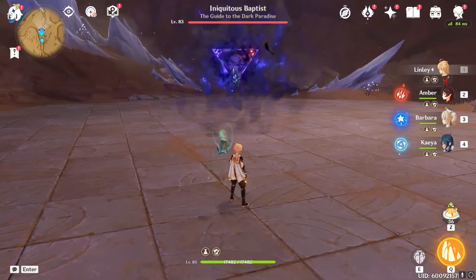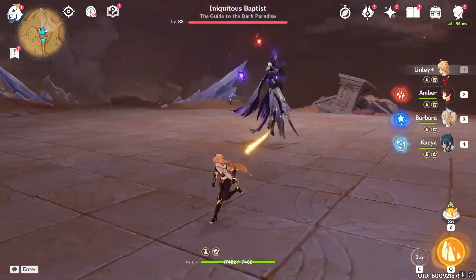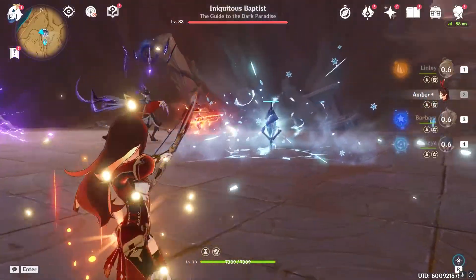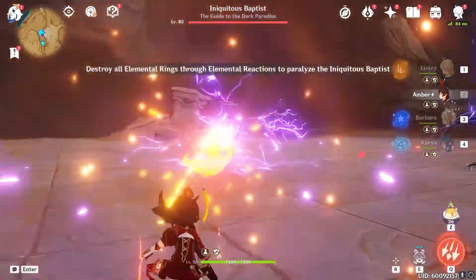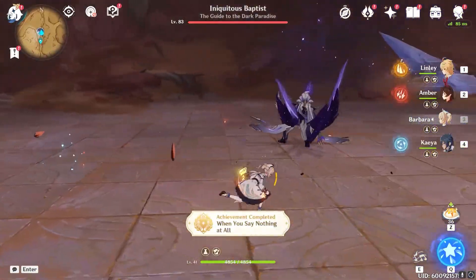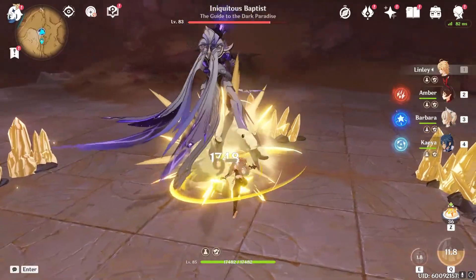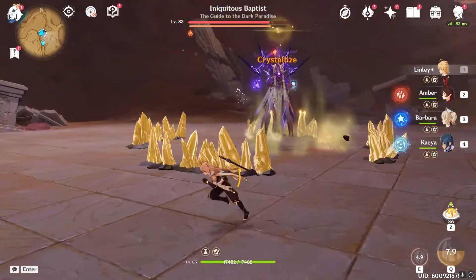This is probably the easiest boss fight in the game as of this recording, because all you need to do is know what to do — which is just use Amber for pretty much everything. You see the Cryo Pylon, you shoot it. You shoot the Electro Pylon, you shoot that one too. And then you use Barbara for the one that Amber can't do. Notice how we didn't use Kaia for anything because Amber is just the better pick for pretty much this entire fight.